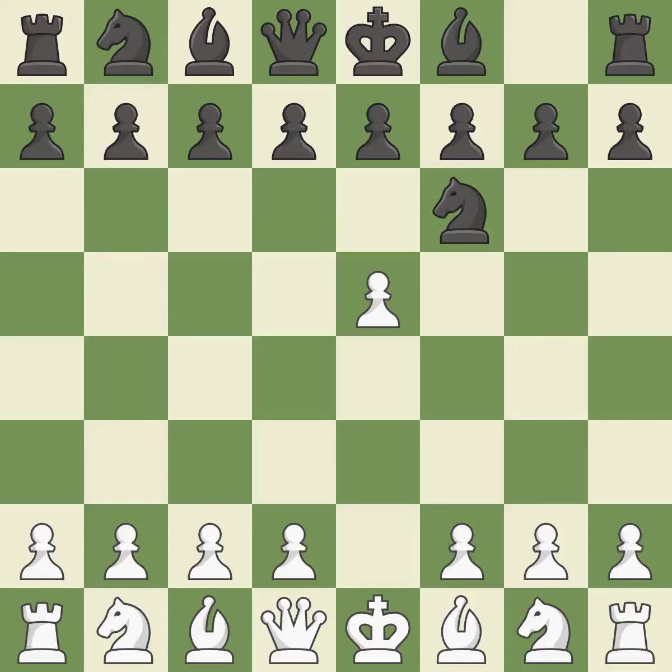Attacking the knight with e5 frees up room in the middle. The knight that was attacked is moved to the center by Nd5. The move c4 clears a square in the middle, engages the knight on d5, and gets ready to advance the knight behind the c-pawn. Nb6 retreats the knight to the queenside and attacks the c4 pawn.